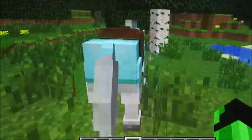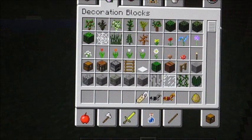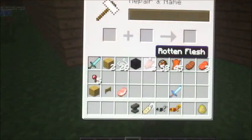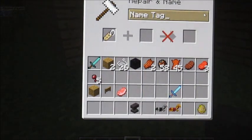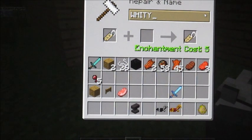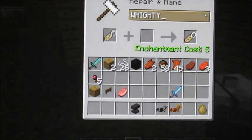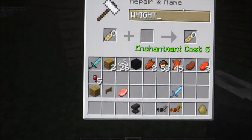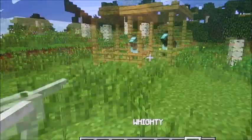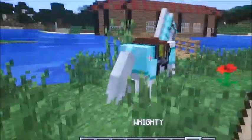It helps you the most. And if you want to name a horse, you're gonna get an anvil, put the name in there, and rename it. I'm gonna name this one Whitey. It costs experience if you're in survival.